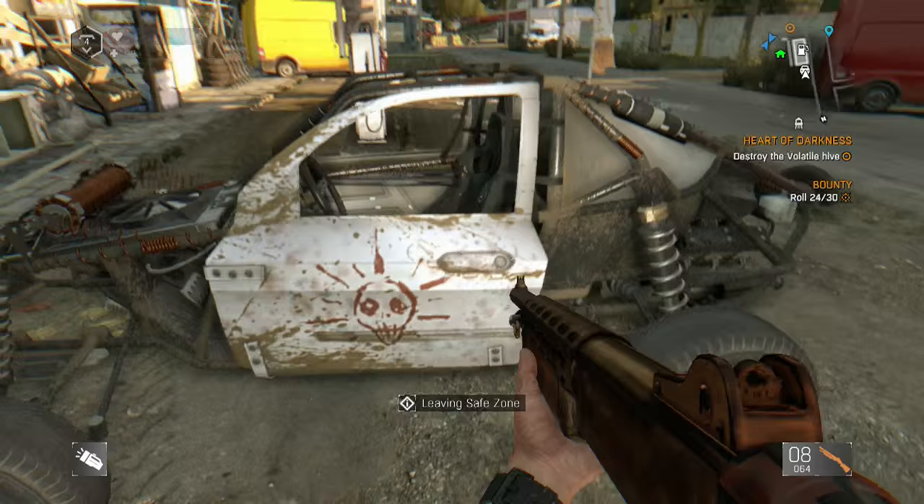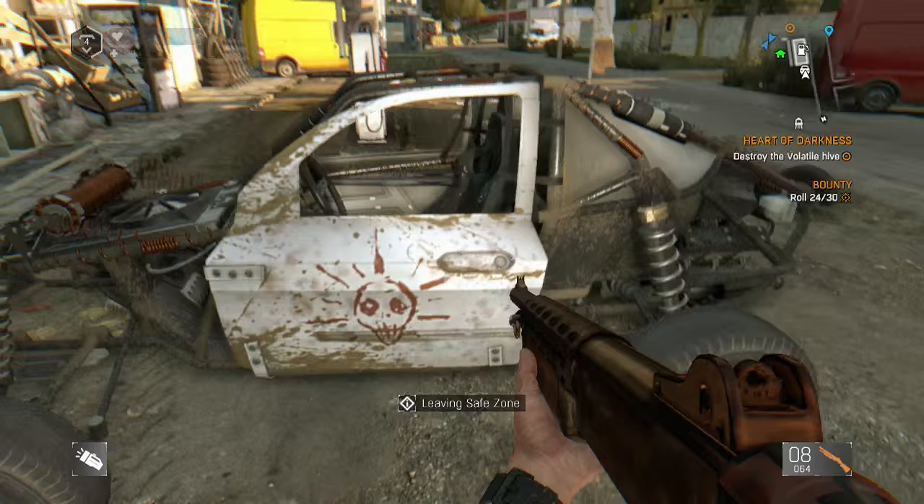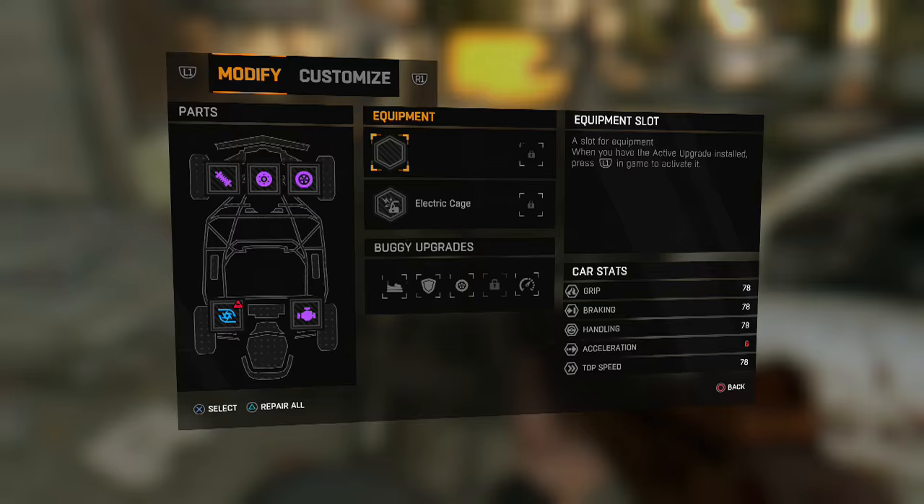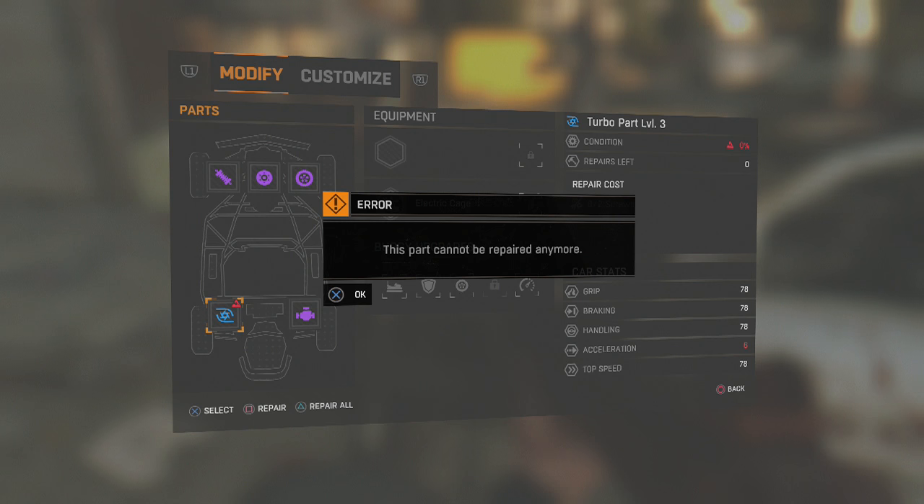Here's our ride — as you can see there's a new paint job on it. To upgrade your car, you just hold square and that upgrades or repairs it. In the bottom left corner you can 'repair all' by clicking triangle, or Y on Xbox. You'll see that I can't repair yet because I'm missing one screw. Whenever you have a little red icon next to a part, that means the part is broken.